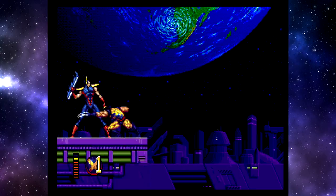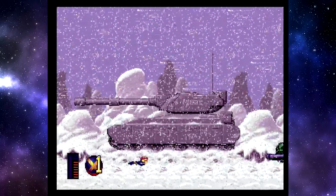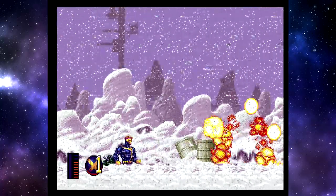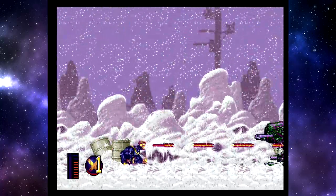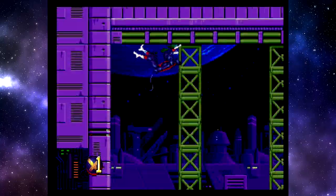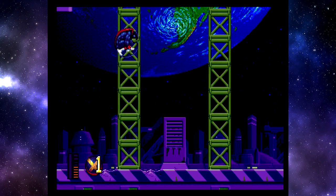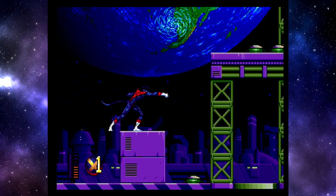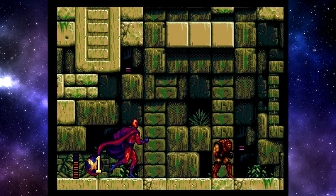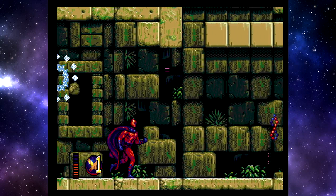Außerdem können einige X-Men ihre Mutantenkraft aufladen. Cyclops feuert dann einen noch breiteren Optik-Blast ab, und bei voller Lebensenergie haut ihr nochmal mehr rein. Sehr cool: Jeder Held steuert sich wirklich anders und hat andere Stärken und Schwächen. Cyclops ist super für den Fernkampf, aber nicht so mobil. Nightcrawler dagegen sehr, und seine Teleportation hilft ungemein beim Platforming. Wolverine kann Lebensenergie zurückbekommen, Magneto kann sogar schweben – nur auf der Stelle, aber es gibt Situationen, wo das wirklich hilft. Ihr habt sehr viele Optionen, die Levels anzugehen.